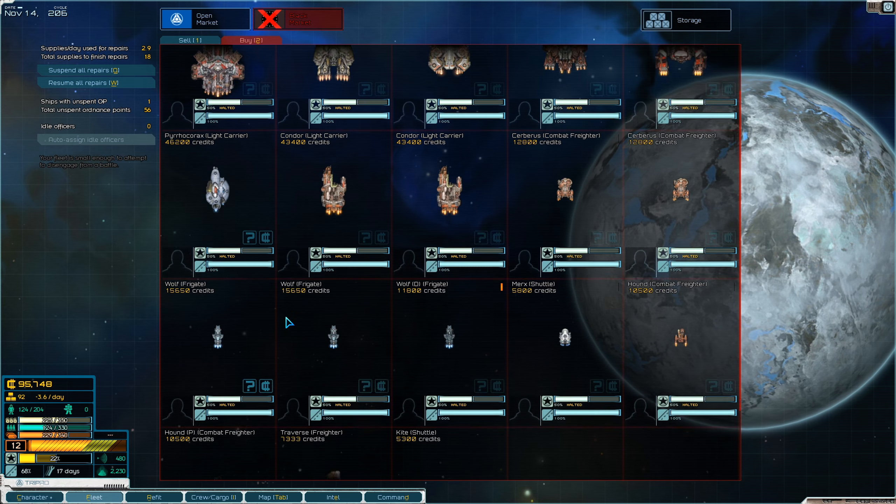We could do a saturation bombardment - that'll piss everybody off though. Bombardments basically convert your fuel into missiles, and you bombard the planet with that salvo. Either you're targeting specific military installations or you're targeting the entire planet.